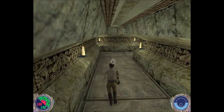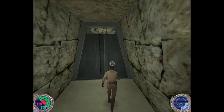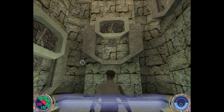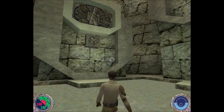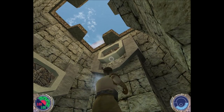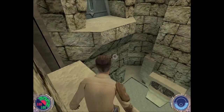One thing I forgot to mention: when you use force speed, not only does it drain half of my force bar, but my force bar does not recharge while I'm using it. So force speed is a pretty hefty commitment. This next puzzle used to give me nightmares when I was younger. The door is up there, and we're going to have to use force jump to get up there. But first we have to force push the little blocks in. Getting onto that first one can be really difficult unless you're good at crouch jumping.